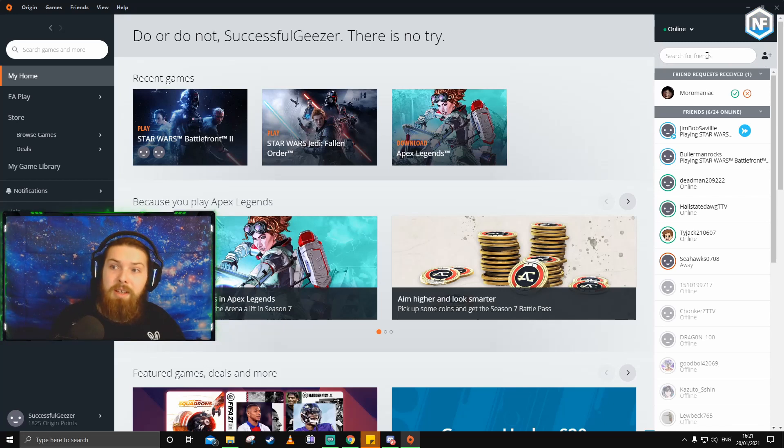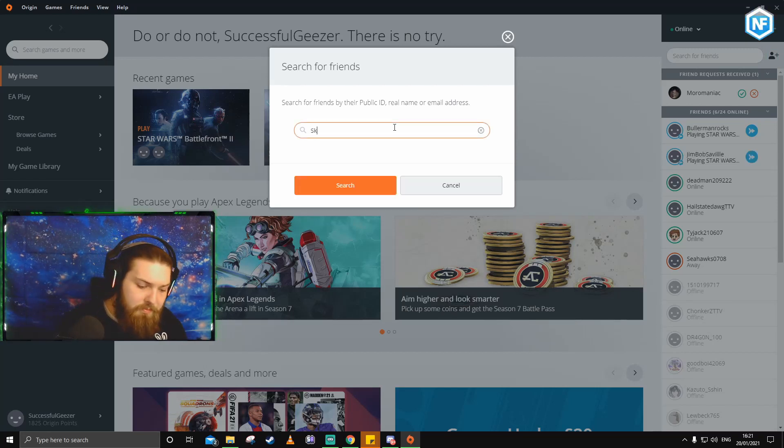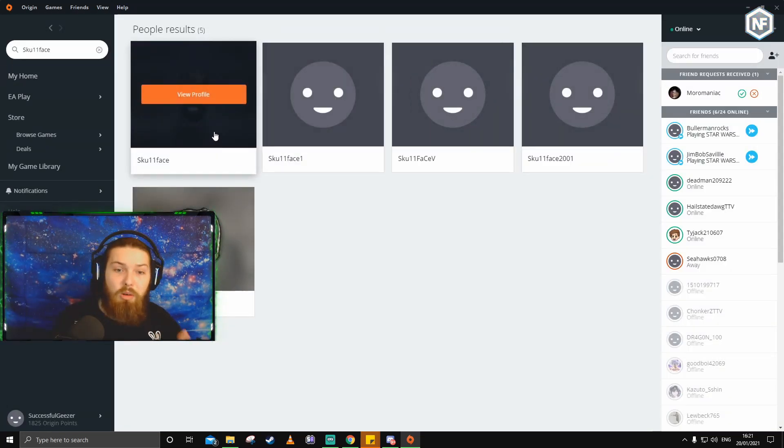Up here you can see there's a little person with a plus sign next to him. There's a search bar where you can search for your friends, and here is where you can search for new players. What you need to do is get your friend's Origin ID and then type it in here. For example, I'm going to type in 'skull face' — this is one of my good buddies I stream with.